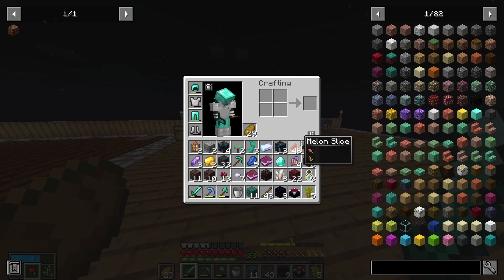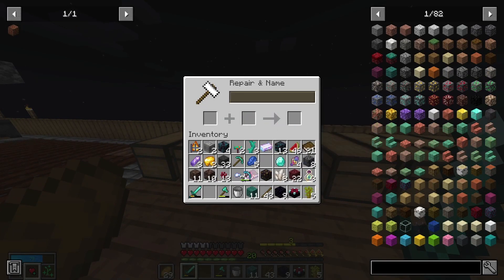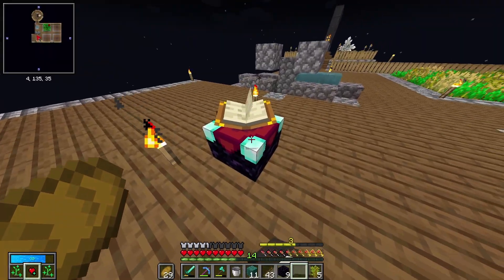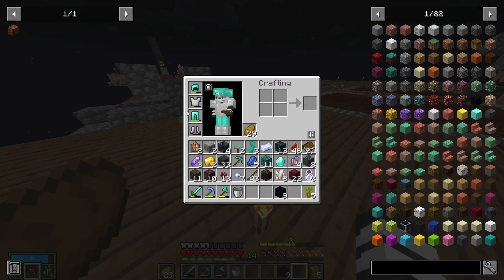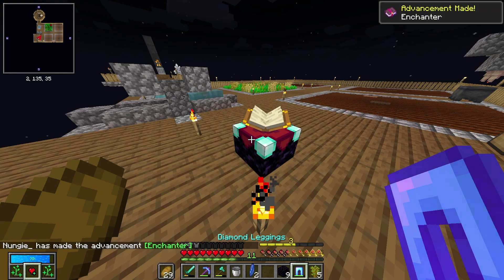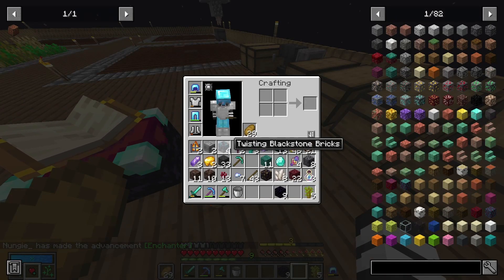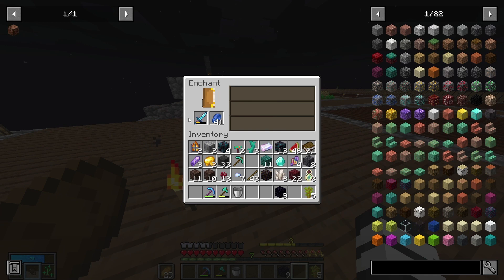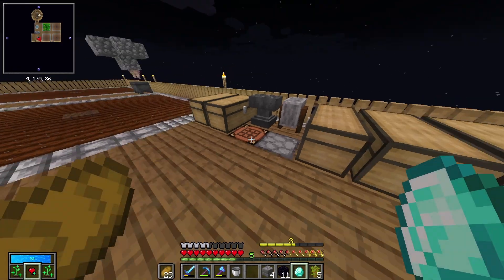First vault done. It was kind of a quick one, but I want to get into the stuff we have. We have our enchantment table now, melon seeds, and some efficiency books — I can pop one on my pickaxe. I could do Efficiency 3. Since we have the enchantment table, next episode we'll get to work on that mob spawner and start enchanting. I'll take enchantment books and stuff like that.